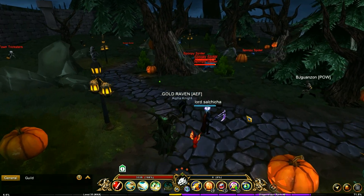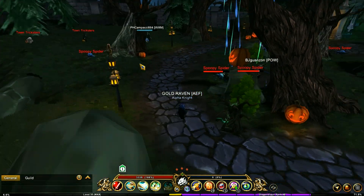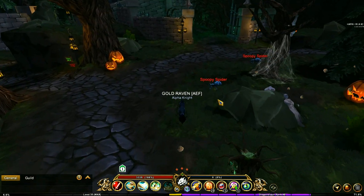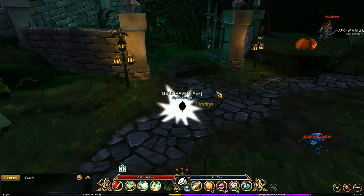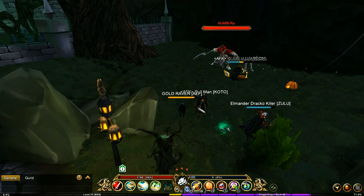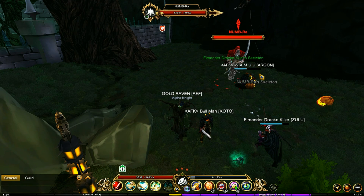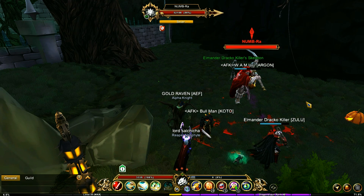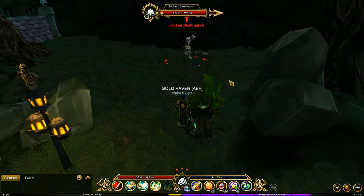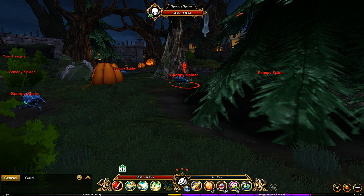The next location is the Haunted Manor. Here you have the Spoopy Spiders, the Town Tricksters, and just over here in the graveyard area are the Grim Ghosts. They have some drops, and you also have three different bosses that spawn in this location: the first one is Numra, the second one is Jacked Skellington, and the third one is the Trolling Stein Monster, though I can't seem to get it to spawn yet.